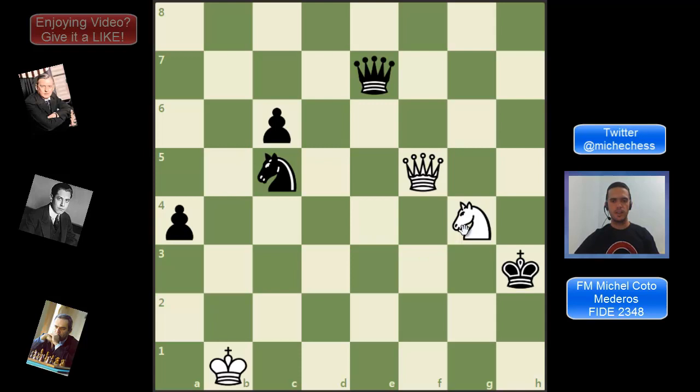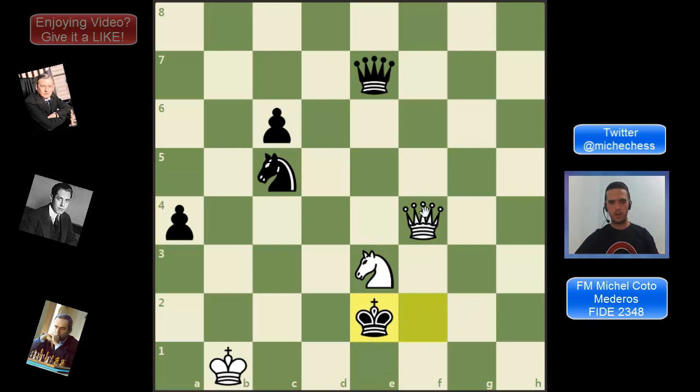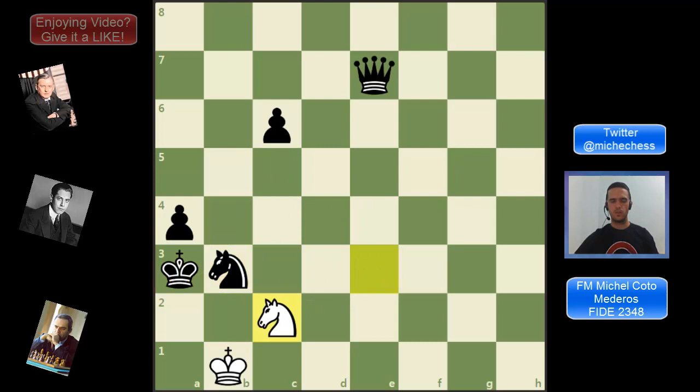The winning move is queen a3 — there's a skewer, so if black does not take we get the queen on e7. But if the king takes, we checkmate with knight c2. Let's see the whole line: knight e3 check, queen e4 check, then queen f4 — the king continues running over the board — then queen f1, queen d1, all these moves are forced. Then queen c2, queen b2, and after knight b3 the finish: queen a3 and knight c2 checkmate.